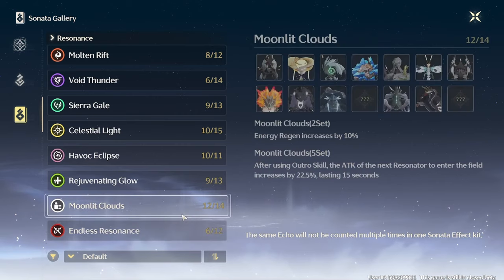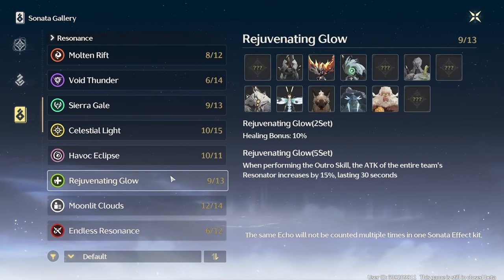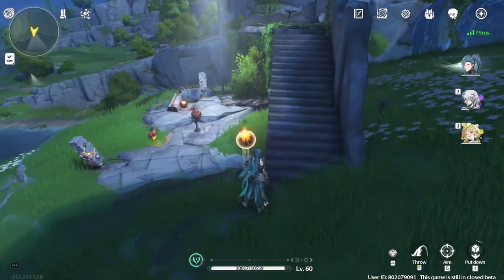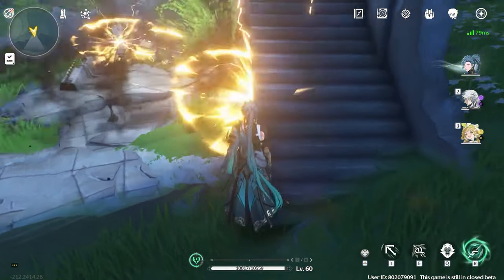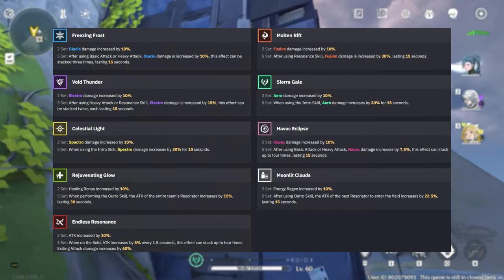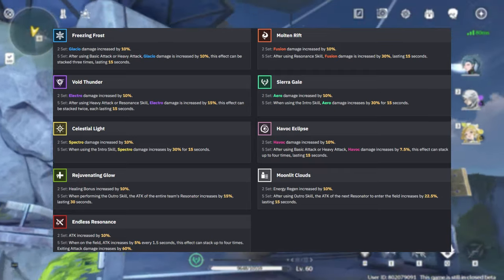Echoes come in sets, and equipping multiple Echoes from the same set will provide your Resonator with additional bonuses. There are currently 9 different sets, each with 2-piece and 5-piece bonuses. Equipping the same Echo multiple times will not count toward set bonuses. You can pause the video to check all the set bonuses for each element type.